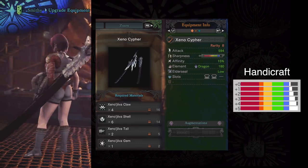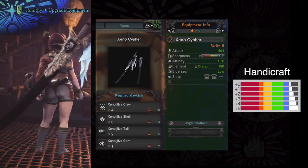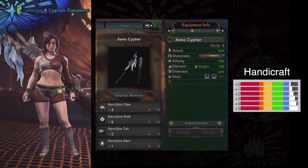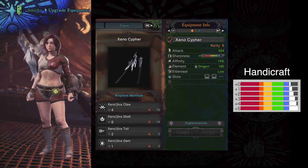Longsword is a weapon where the more power you pack into it, the even better you're going to do. So being able to have level 3 slots — if you ever get lucky and get something like crit boost — these are the perfect slots to fill that in and make this weapon just even more powerful.